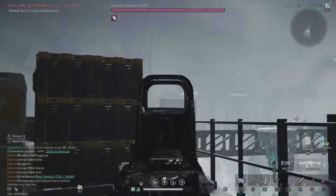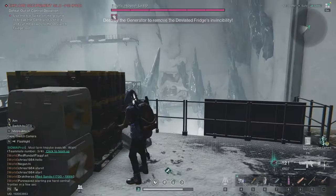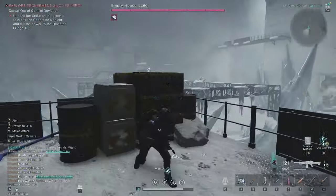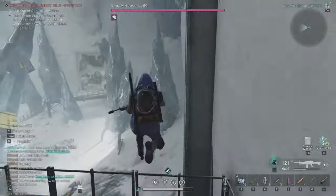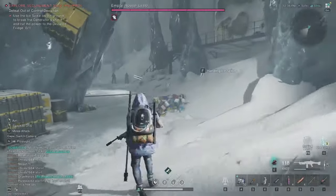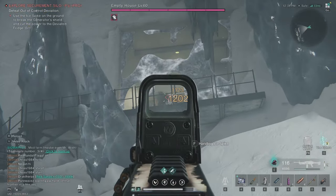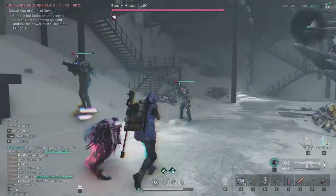Once this energy bar is down he becomes immune again. There are three generators: one here, one all the way down there, and one down there. I'll jump to each one. Take the ice spike, throw it, and shoot the generator — that's the second one done. This guy will immediately start attacking but he can't do anything to me.